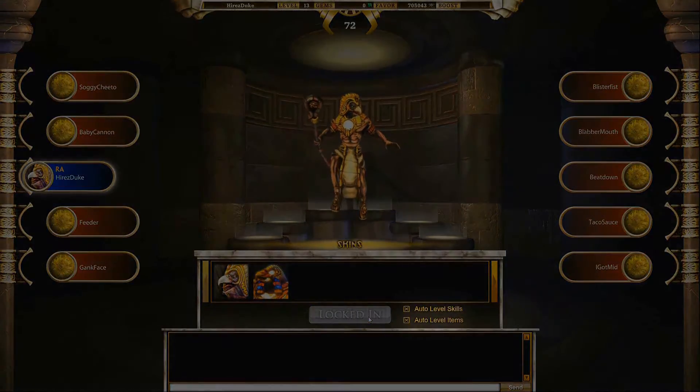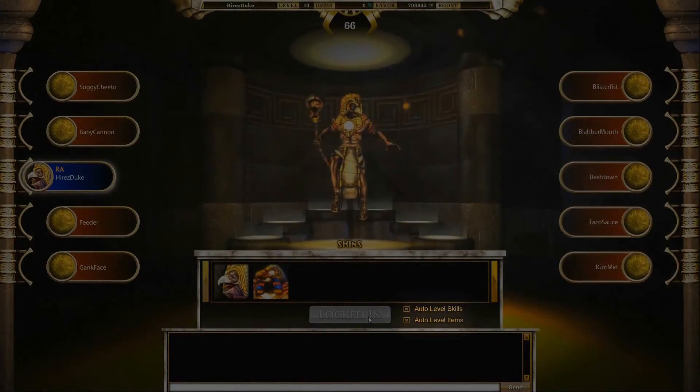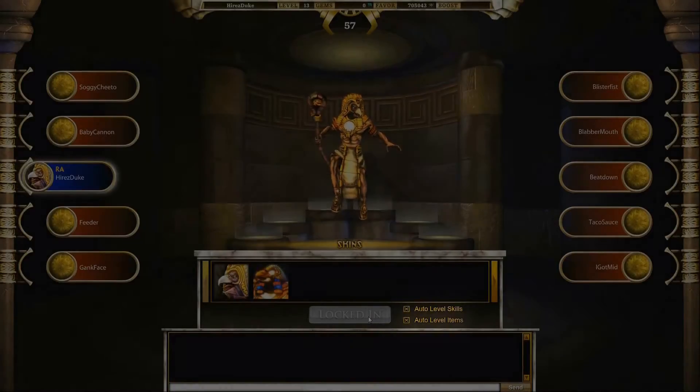Notice these two checkboxes: auto-level skills and auto-level items. With these checked, the game will automatically choose useful skills and items for your god as you play the match. As a new player, keep these options on.